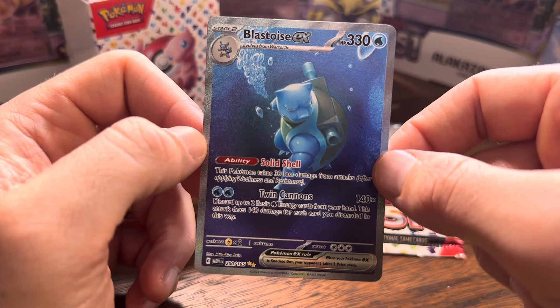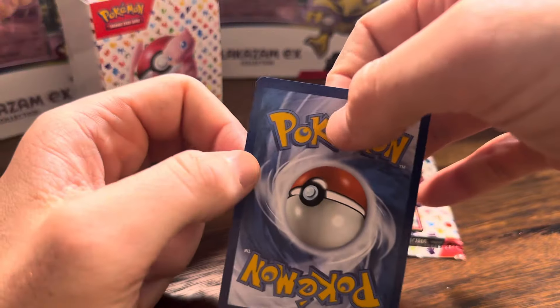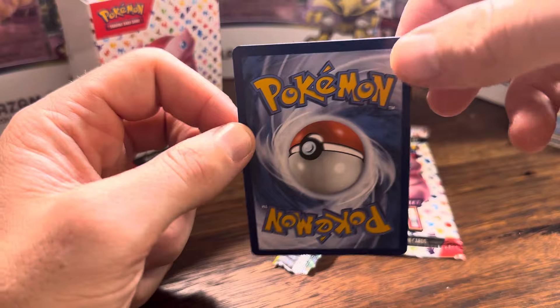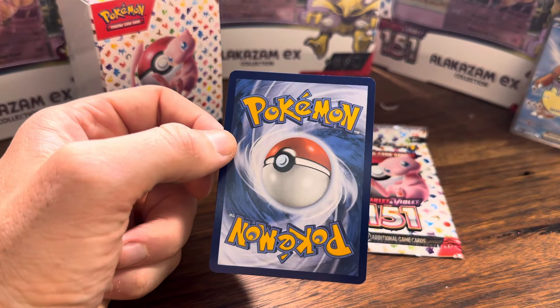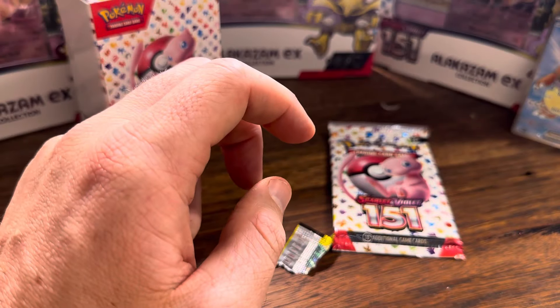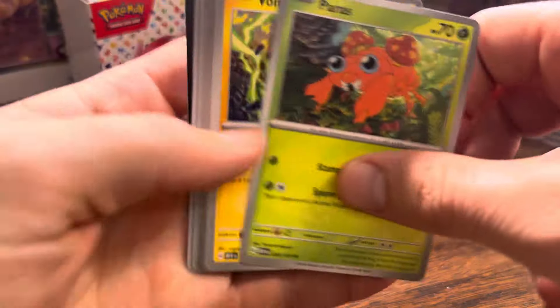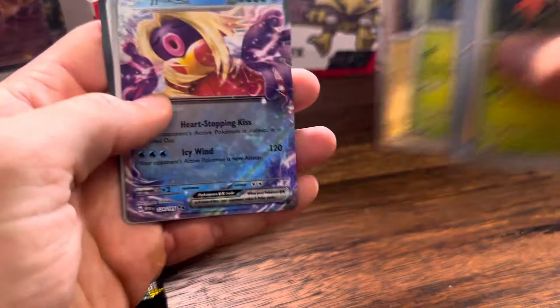And doesn't that look fucking nice? Very, very nice. Let's tip it around. I think that looks quite swell indeed. Do I have any bloody sleeves? No — we're just going to have to put it over here gently. How good? Ladies and gentlemen, the Blastoise Special Illustration Rare. We have pulled the big three from this set and the gold Mew. I think we can just retire now. Can we just retire? We've done it. We've done all we need to do.